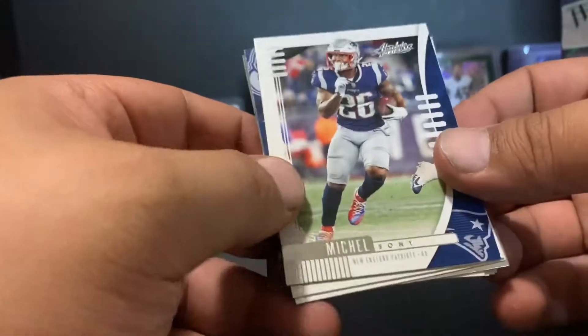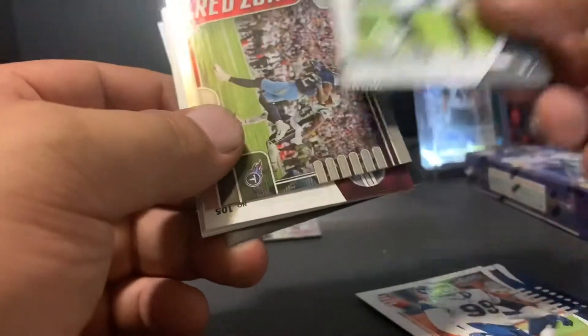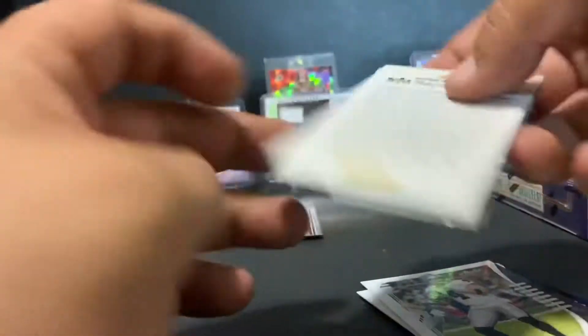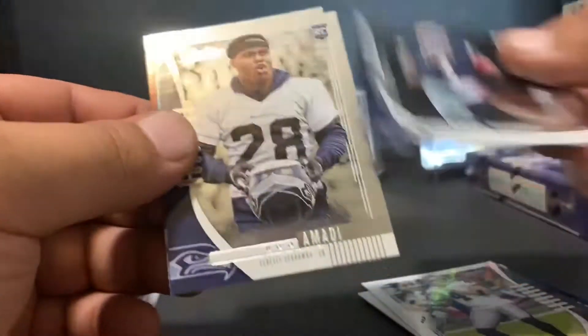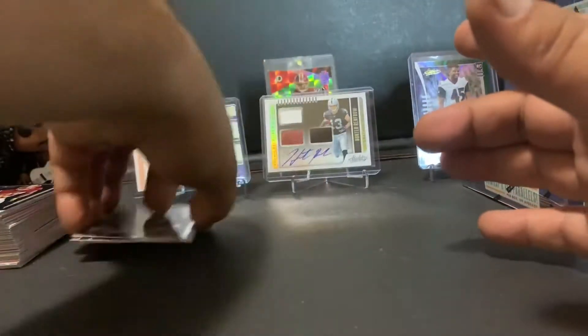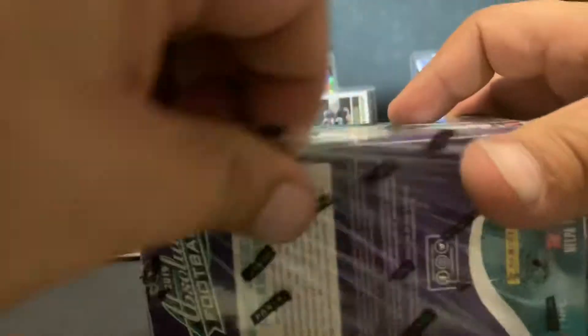Last pack of this blaster: Tony Michelle, Aaron Donald, Derek Carr — who had a good game — a Derrick Henry Red Zone Titans insert, Nikhil Harry rookie, Irv Smith Jr. rookie, Elijah Holyfield, and Bryce Love. So that was Blaster number one. Hopefully we get an auto on Blaster number two, because that was pretty weak. This one's feeling heavy too, which is not a good sign.